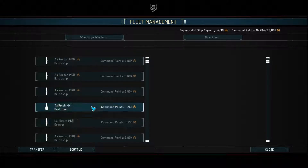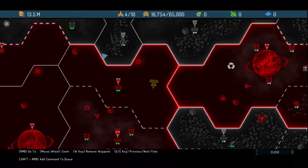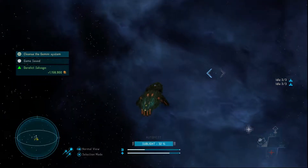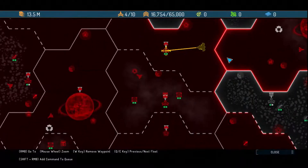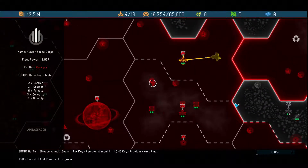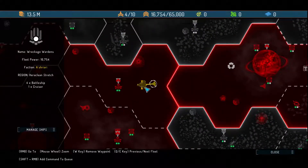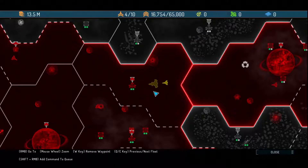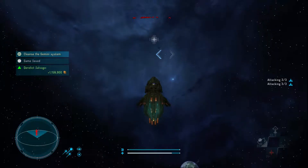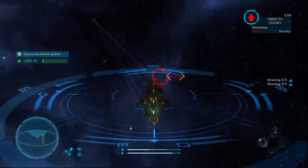Destroyer, frigate — I'm gonna go ahead and scuttle you as well. Destroyer, cruiser — yeah, let's go ahead and do you as well. Okay, 13 million. We could have probably gotten better upgrades, which I probably will go back and switch out — but not yet. Two carriers, three cruisers and he easily — didn't realize we're flying through enemy territory. Yeah, I know.